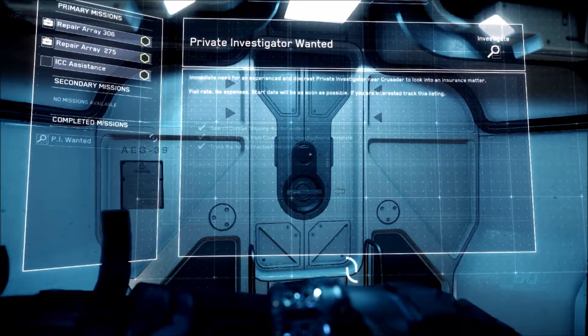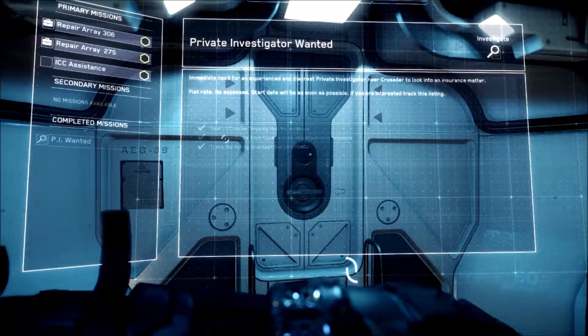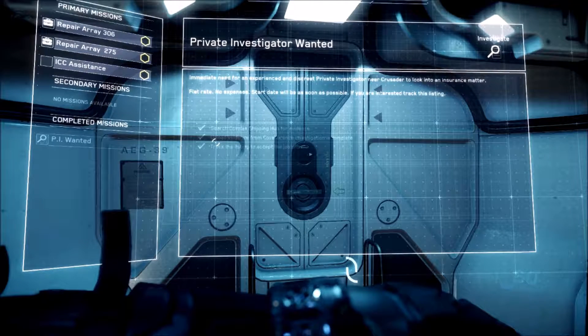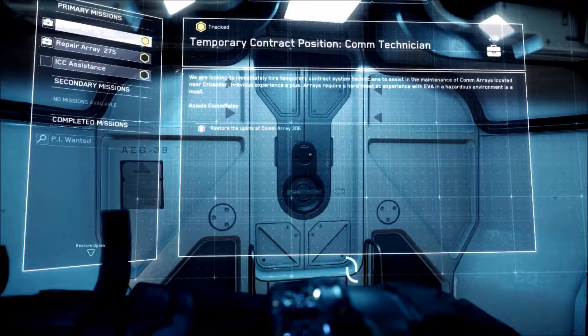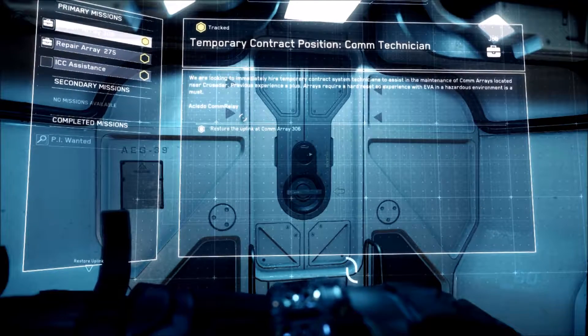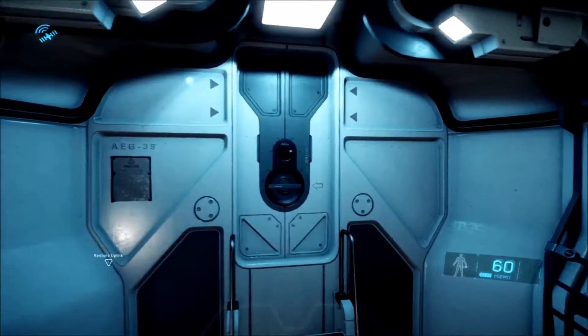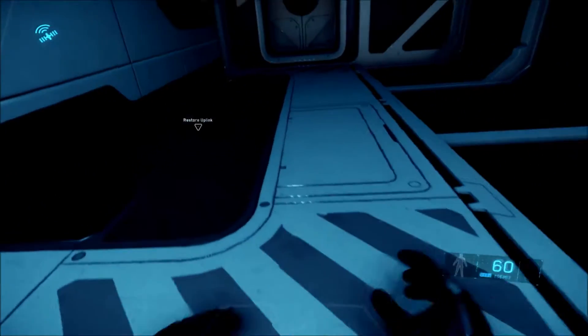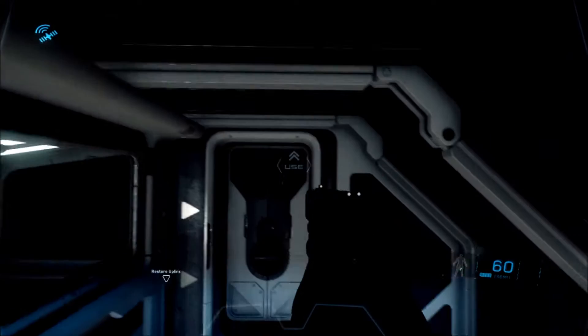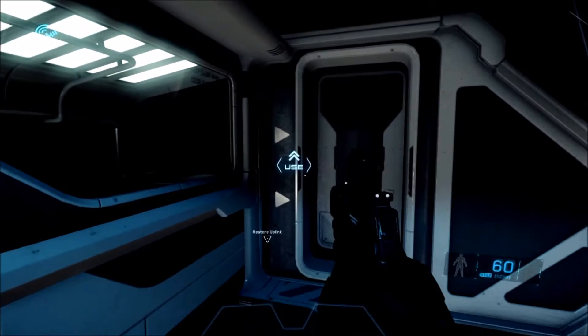Hello all, welcome back to my channel. Today we're still going over Star Citizen — this is part two of my last video from last week, which is Covolex comms array, CryAstro, and ICC scan probe. As you can see here, I'm looking up my next mission, the comm technician. I'm getting ready to go into the comms array, take out a couple of pirates, then go to CryAstro to refuel and stock up on ammunition to continue my mission.